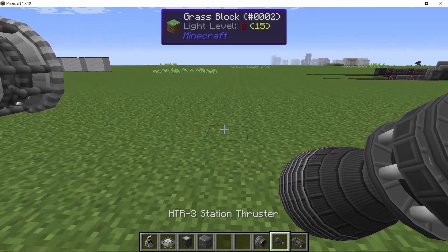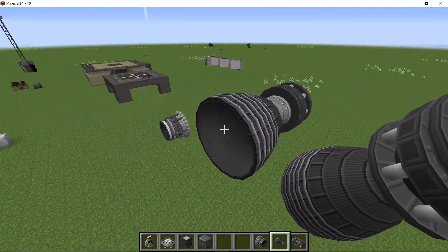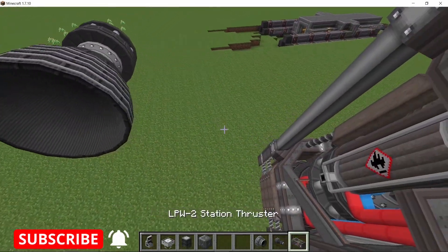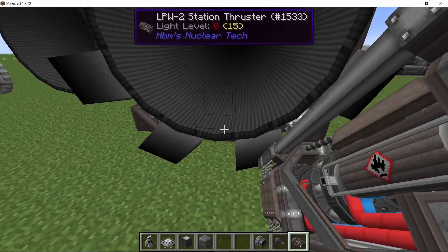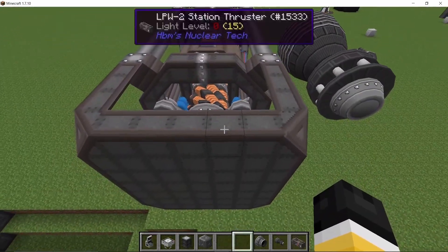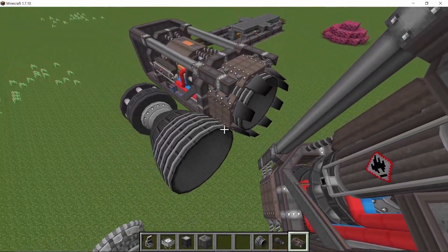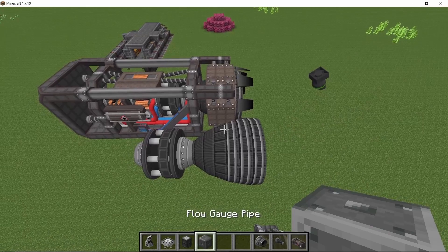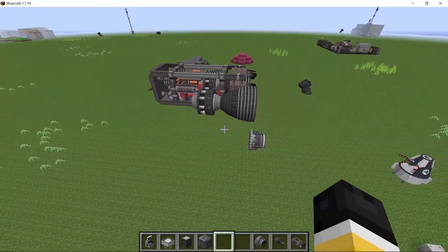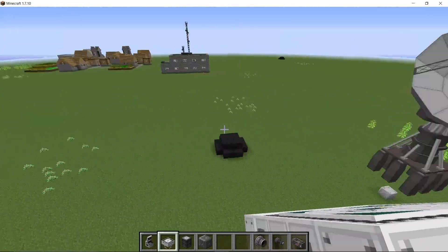There are three thrusters in this mod: the xenon thruster, the HDR3 which works with hydrogen, and the LPW2 which uses jet fuel and liquid oxygen — the biggest one of them all. Based on size, it will change how much thrust it can provide and how fast it can take you to distant planets. The xenon one is the cheapest and the LPW2 is the most expensive.